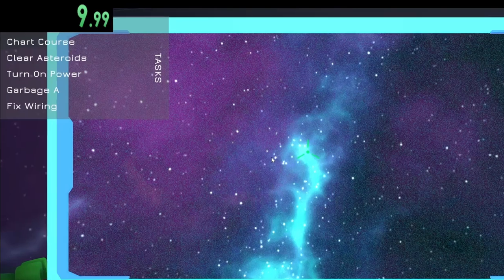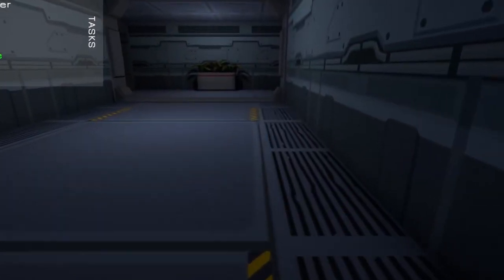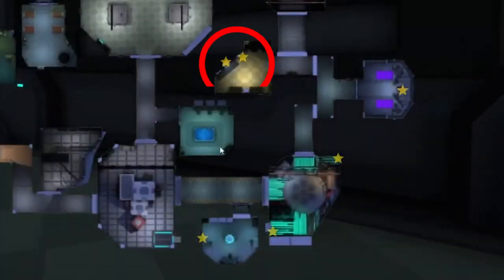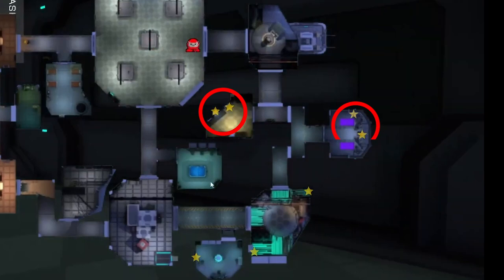On top of that, the clear asteroids task takes even longer than upload, and it's also on the right side of the ship. I knew there was a slim chance that I could still pull off an insane world record, though. Technically, Counter's tasks were not perfect. He had two short tasks in O2, one in navigation, two in shields, and one in communication. If I could somehow get two tasks in O2, two in nav, and two in shields, I might be able to pull off an insane time.